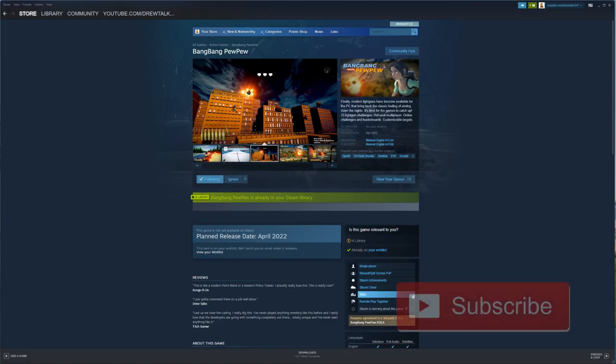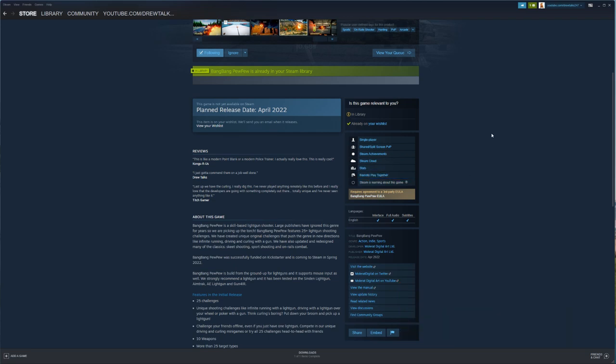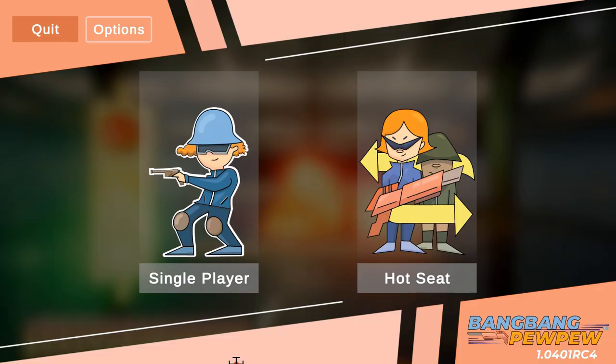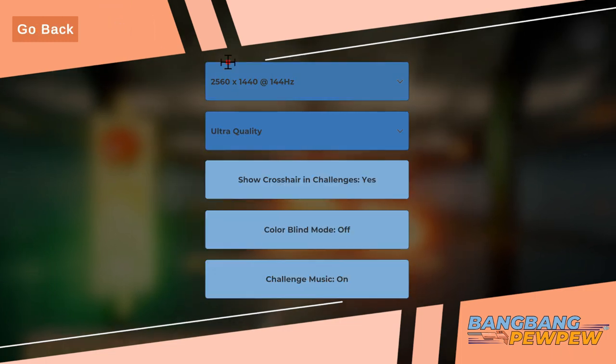So here it is on Steam. You can see the Steam page — there's some videos there. I've made a bunch of videos on this as well. You can go check them out, but it's ready to go in April. You just install this — it's a little under three gigabytes — and you can check the system requirements. My computer ran it no problem whatsoever, and it's gotten light years better from the beta or alpha build I tried prior. This thing is pretty polished today.